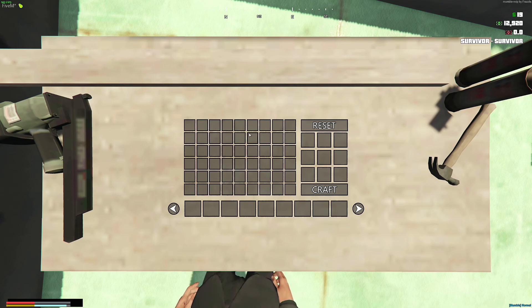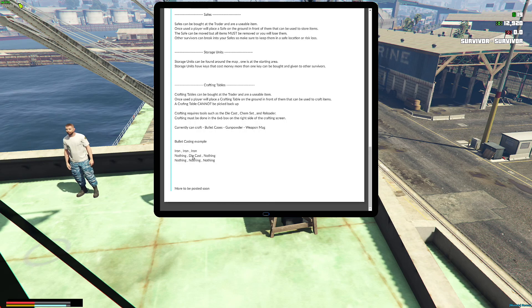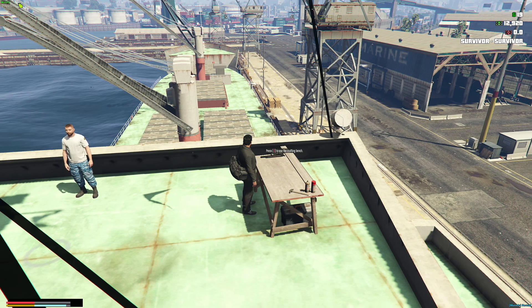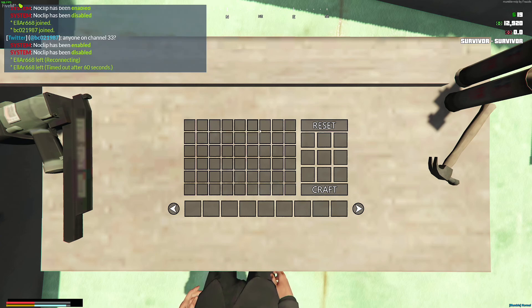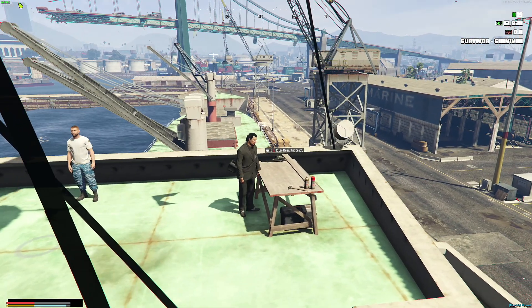When you access the crafting table you'll get this screen — a three by three grid is where all of the crafting takes place. Items that can be used in crafting will appear in the side panel with pictures, and you click and drag items to the necessary spots. Items need to be in certain boxes to do the crafting. For example, to make a bullet casing: you would need iron in the top three slots, a die cast tool in the center slot of the second row, and nothing in the remaining slots. Drag iron to those slots, drag the die cast tool to the center, hit craft, and it crafts your bullet casings — that's how all crafting works at the crafting table.